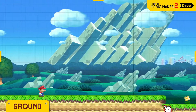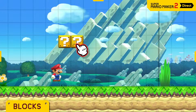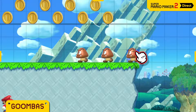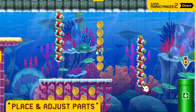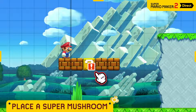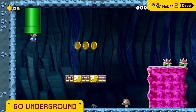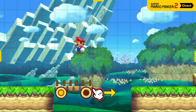Lay some groundwork. Pick from iconic enemies and objects like blocks, coins, goombas, and pipes, and place them anywhere you like. You decide what goes inside blocks and where warp pipes should take Mario next. And that's just the tip of the goal pole.